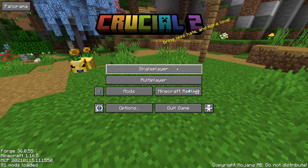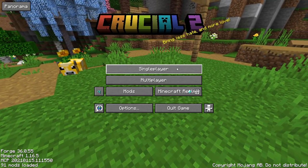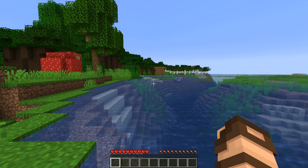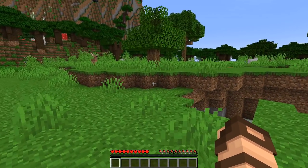The pack itself I will explain as we get it going. For purposes of this playthrough, I'm using the seed 'Valen'. I'm not being vain — I just went through a whole bunch of different seeds to find something a little bit nicer, and this is what I came up with. Well, here we are — the world of Crucial 2.